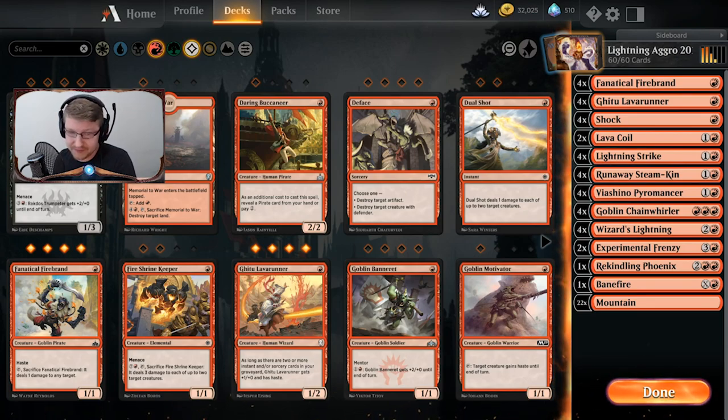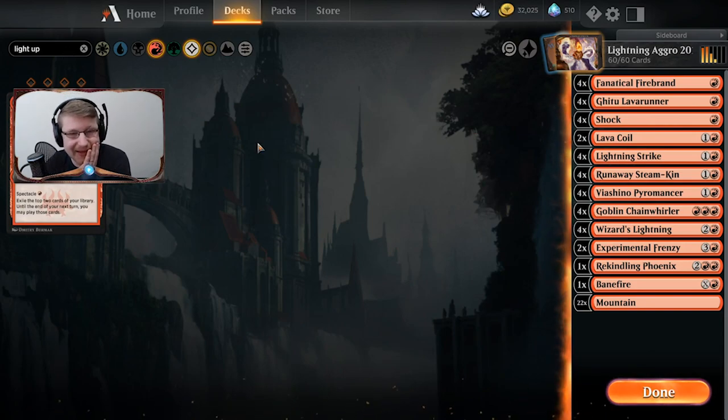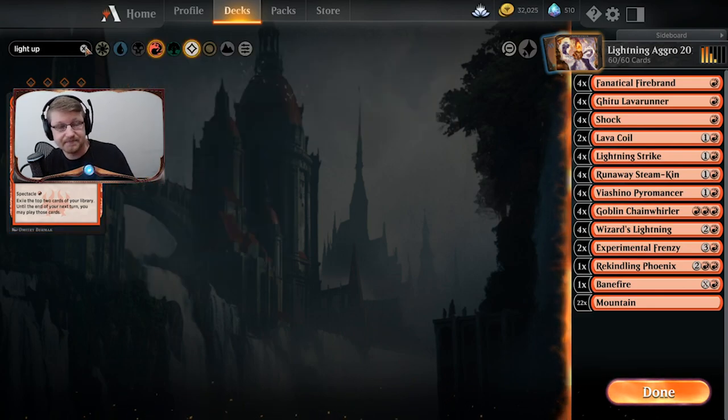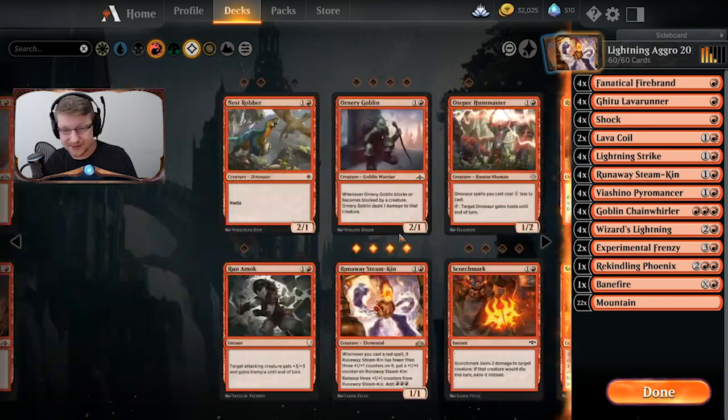When I first look at this deck my initial reaction is that it should be pretty good on paper — it looks really good. However, I think there is a massive problem with this deck: it does not have Light Up the Stage. In my opinion, this is what makes Mono Red so ridiculous right now. I have no idea why this card was not placed into this deck. This card will win you games very easily, and you saw it played in the very last game.